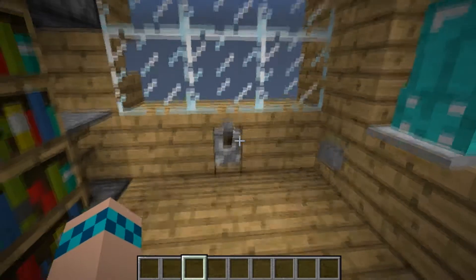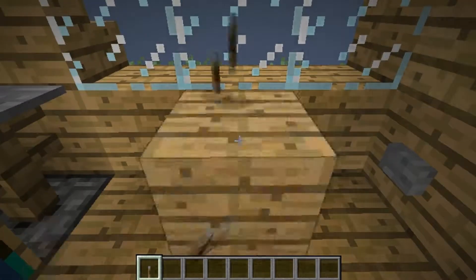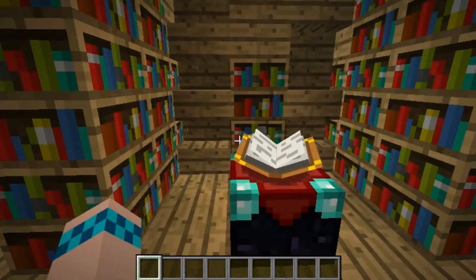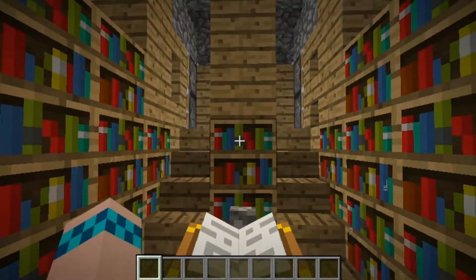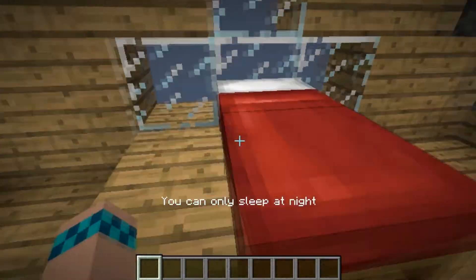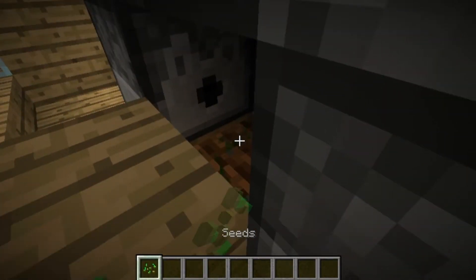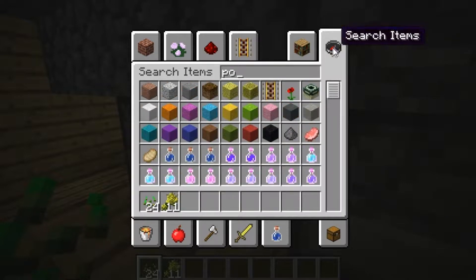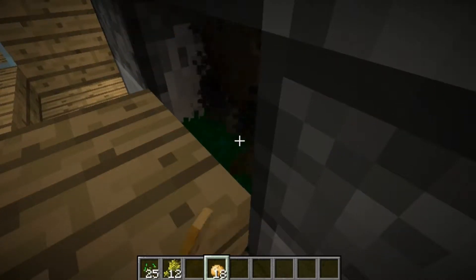Right here we have a lever — hold on. That's a useless machine there. And behind the books once again, this big book here — pull the lever and our staircase is revealed. We can go up here, we have our bed, because every house needs a bed. And if we grab the seed here, we have a nano farm — it also works with potatoes as well.